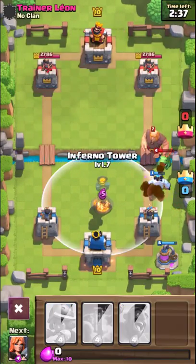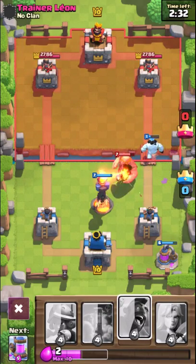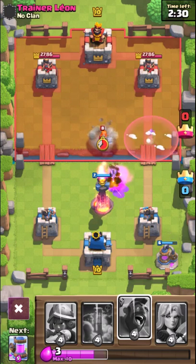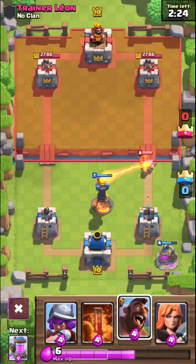Ice Golem here and Zap - I don't use those that much. Trainer Leon is a pleb. We're just going to do a match. I put him in the deck instead of the Skeletons, which is usually what people use them for. Alright, so Trainer - I guess it's better Trainer Faker.